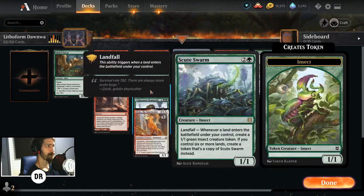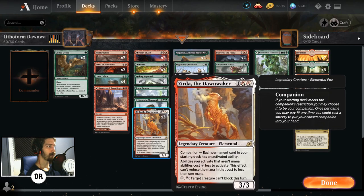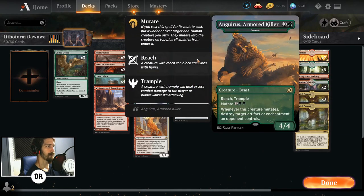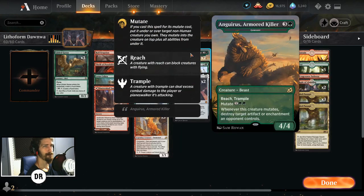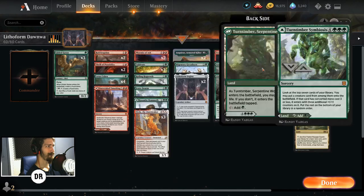Scute Swarm is in the deck because obviously we're playing this sort of landfall deck and we're mutating onto creatures, and nothing feels better than when you mutate Sterics onto a Scute Swarm and then you play a land and you get tons of Sterics triggers, right? Kazandu Mammoth — y'all have seen this a lot, it's a fantastic card, I love the design, love the creature, love the land. Then Gemrazer to help proc your mutates, not to mention the fact that it gives your creatures reach and trample. And if you get this under Scute Swarm and then you copy it, boy howdy, you're gonna have a nice board.